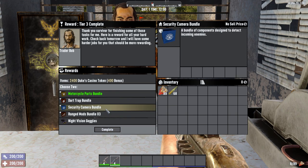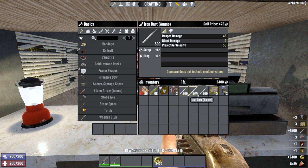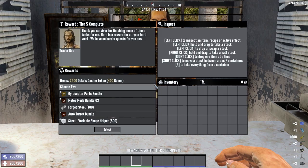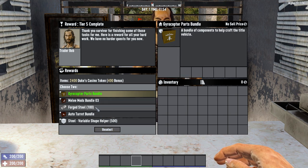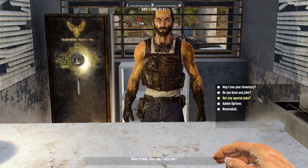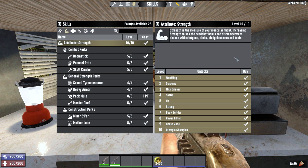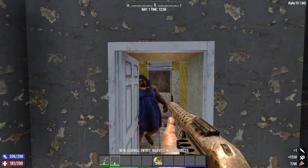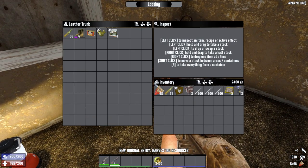For example, when you complete 7 Tier 3s, you can sometimes get the option of a chemistry station or motorcycle parts bundle — a very difficult choice. Well, with Daring Adventurer 4, now you can take both. This perk's only drawback is that it's an Intellect perk, which isn't optimal early game since you ideally want strength or agility for combat. But on lower difficulties you can rush straight to it, and on higher difficulties it's still a top priority once combat is sorted. Also, 20% more dukes is always nice.